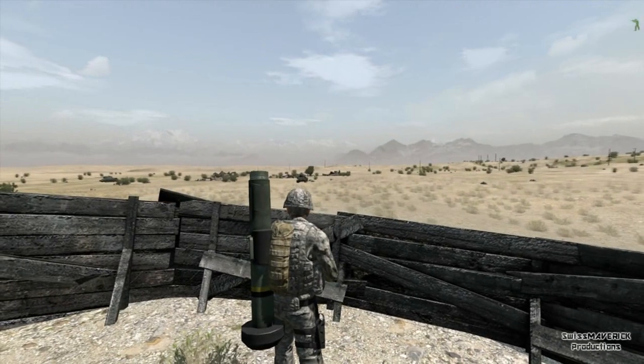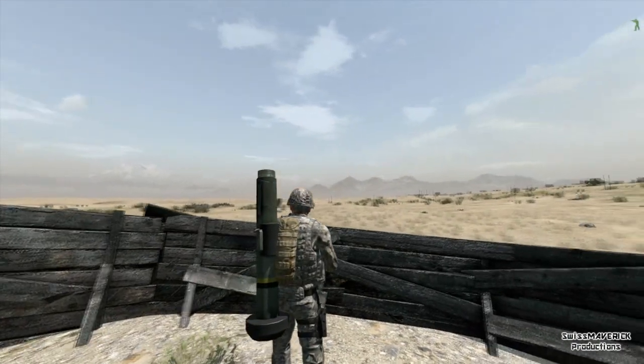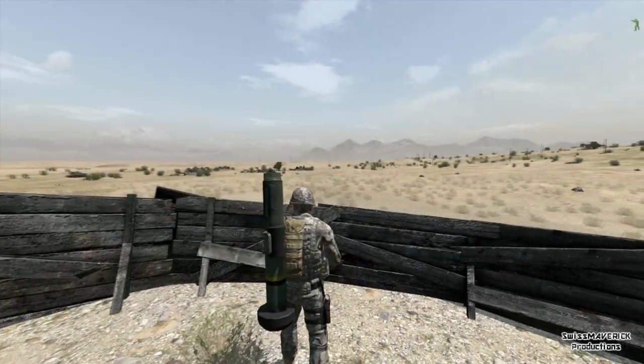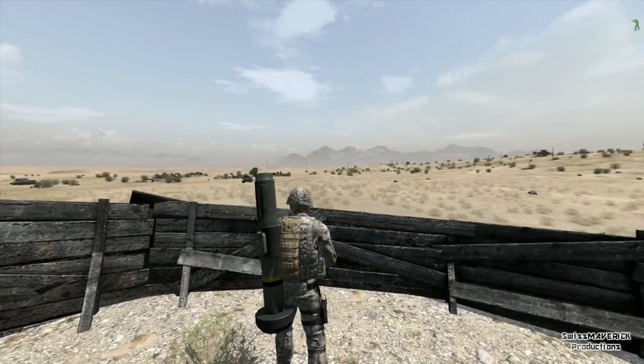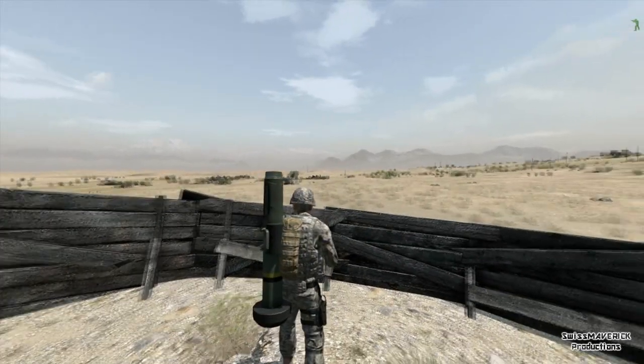Hello everyone, this is SwissMaverick. In this tutorial I am going to introduce you to rocket and missile launchers with the ACE mod. What you see on my back here is a Javelin — you probably know it from the original version, but with the ACE mod there are a few features that are new and extremely awesome.